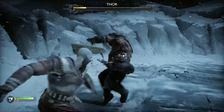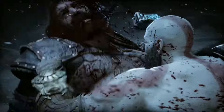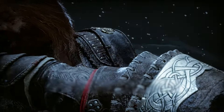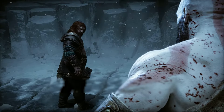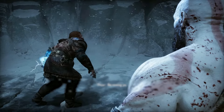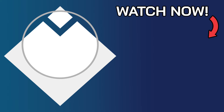Keep chipping away at his health until he only has one bar left and you'll have successfully defeated him. The resulting cutscene will end with you landing a powerful punch, and Thor being satisfied with it as all he wanted was to experience the force that took down his sons. And that's it — he'll leave you alone and you can get on with the game.